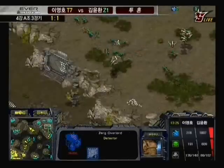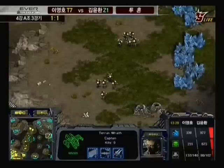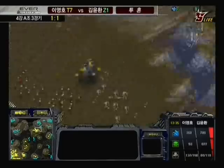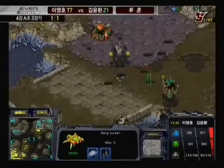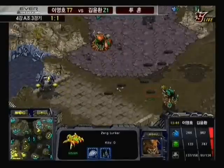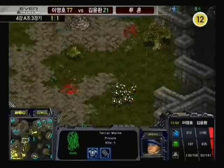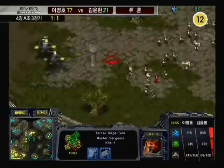Flash realizes this is going to be a long game and is taking the expansion at the 6 o'clock position, picking off overlords of Calm's as he does so. Calm now has some scourges in play with a couple of hydralisks to protect them. That Wraith is probably going to get taken down by the scourges — and he does take it down. Flash is moving forward towards Calm's natural expo, with science vessels irradiating. The scourges arrive just a little bit late, and that was the hallmark — the thing that Savior did so well at his peak: his scourge timing was just immaculate.